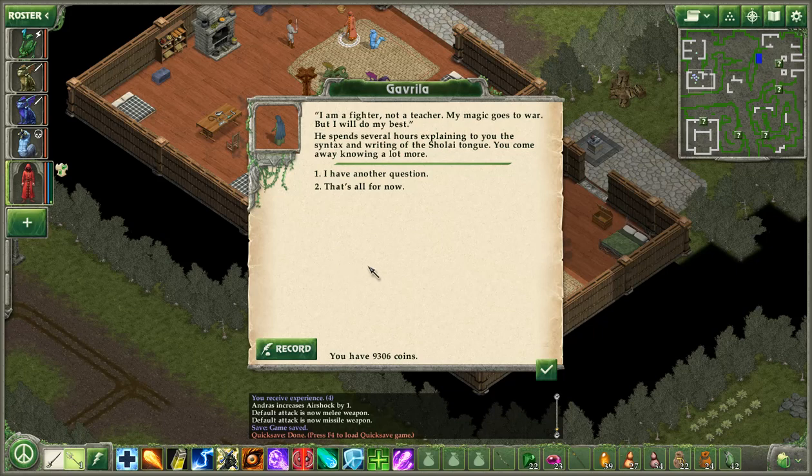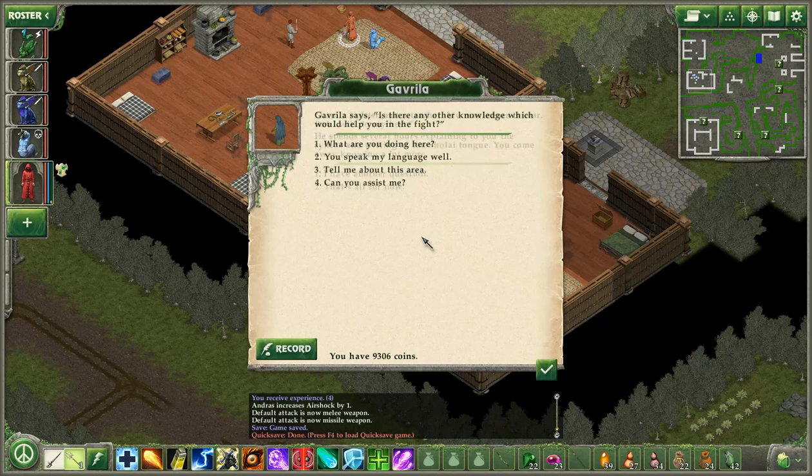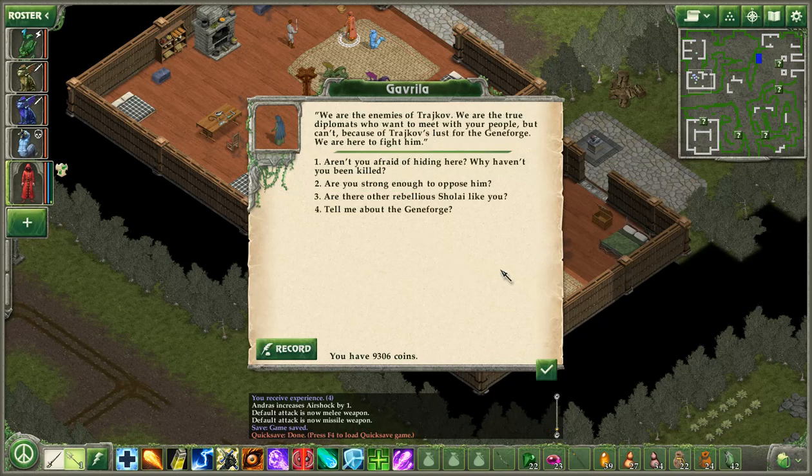Unlike some other Sholai that I've met, he seems to be loyal to Trashkov — maybe I should just leave him here. I literally have no reason to deal with him. He might have opened the path to the main gate at the main facility for me, if I hadn't been able to do that myself. He spent several hours explaining to you the syntax and writing of the Sholai tongue. You come away knowing a lot more. Thanks, buddy.